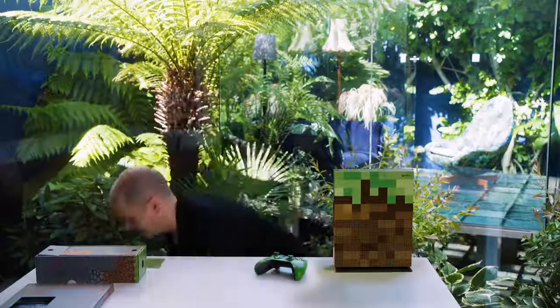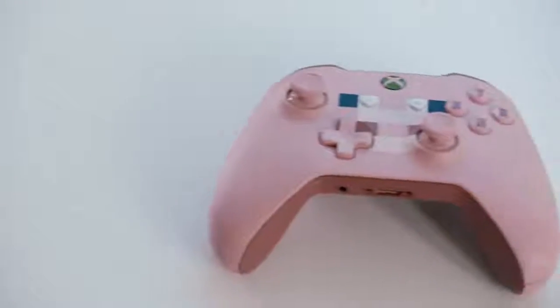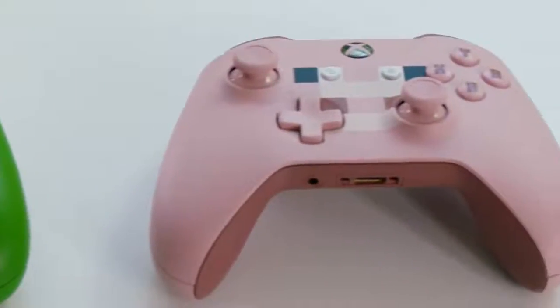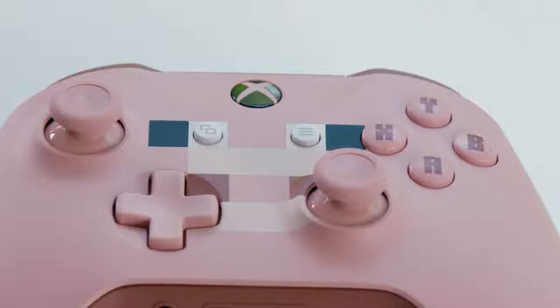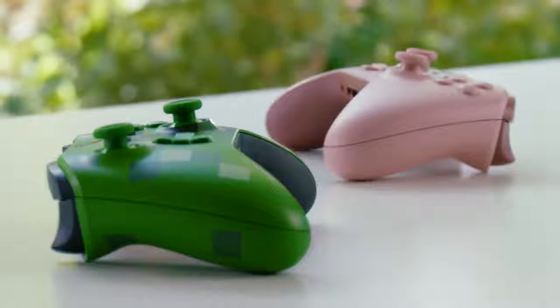This isn't included in the bundle but I just had to show it to you — this is the Xbox wireless Minecraft pig controller. Just like the creeper controller it's 100% inspired by everyone's favorite Minecraft animal, from the pink coloring and the cute little face right down to the curly little tail on the back. It also has those beautiful matte buttons featuring the Minecraft font, so if you're going to play Minecraft with your friends and family this is the absolute perfect finishing touch to your collection.